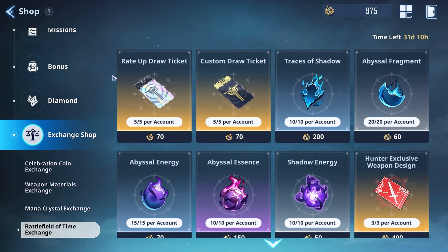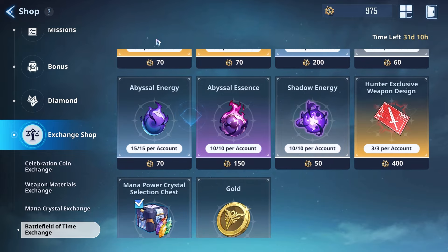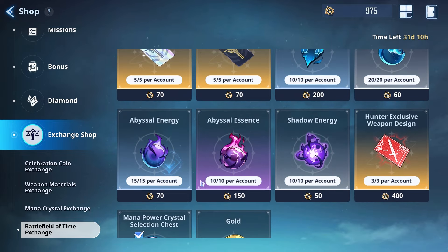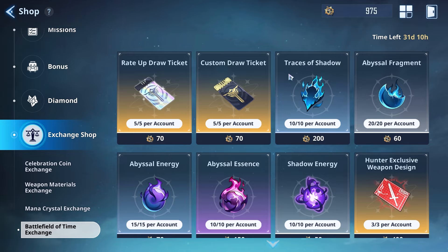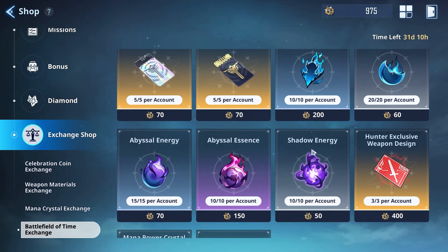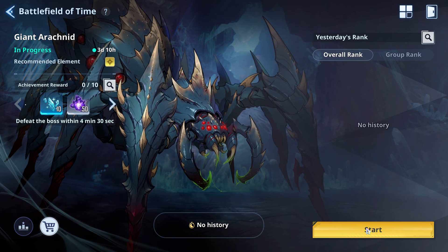To recap: the most important things are the Hunter Exclusive Weapon Design and rate-up draw tickets, and maybe the Mountain Power Crystal Selection Chest if you need it. Traces of Shadow if you're really in a pinch. Everything else is definitely farmable one way or another, so don't worry too much about the rest.